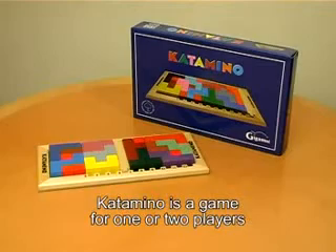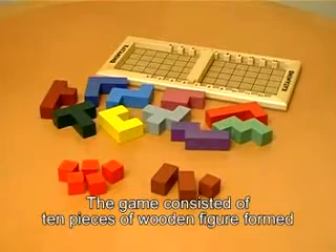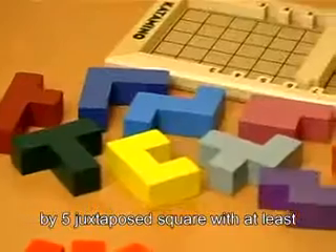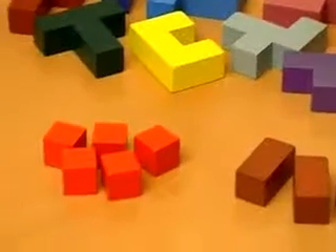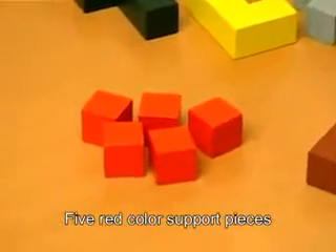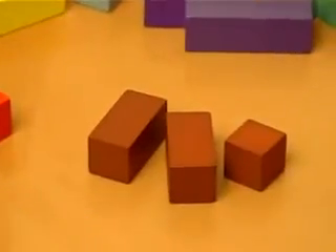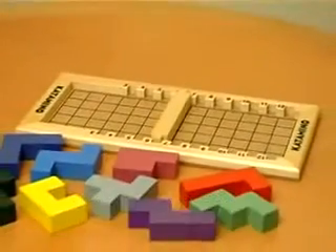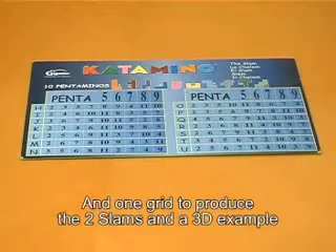Catamino is a game for one or two players. The game consists of 10 pieces of wooden figures formed by 5 juxtaposed squares with at least one common side, called the pentomino. There are 5 red support pieces and 3 maroon support pieces, a board with a slider to define the chosen playing area, one grid, and a 3D example.